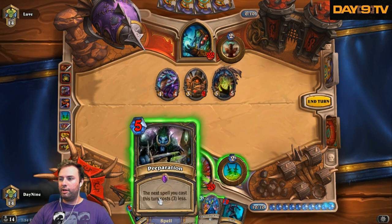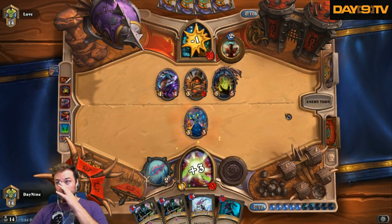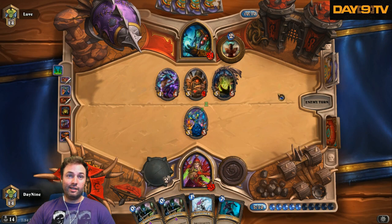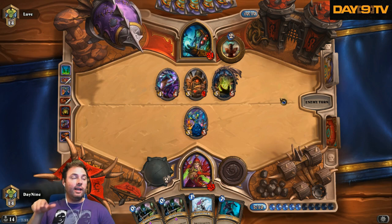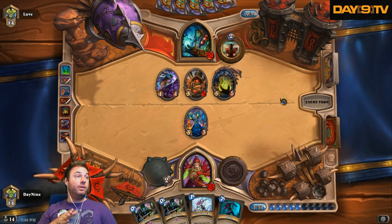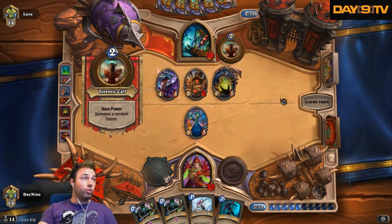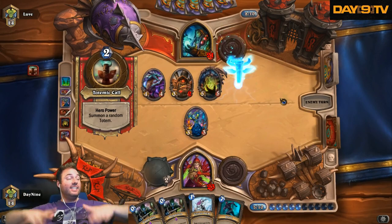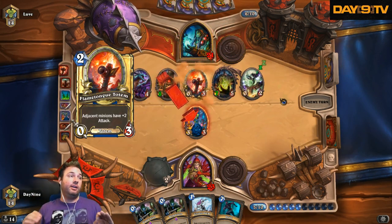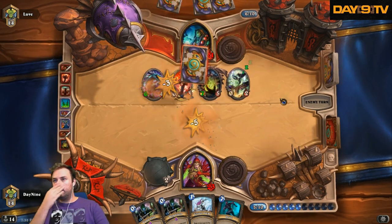I can play Sprint for 12. I can play Emperor Thaurissan for five to reduce the cost to nine. God I hope I can just get Malygos next turn. Yeah, they made it a rounded edge so you can drive up it so you can knock the ball around. When you hit it in the corner it actually rolls to the center. This is like a hidden solution — it's literally unnecessary to describe to anyone, people just kind of know what's going on.